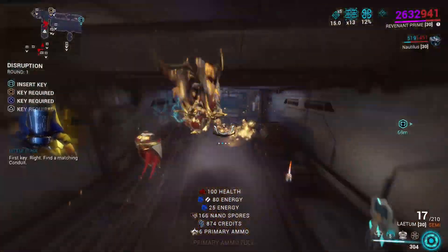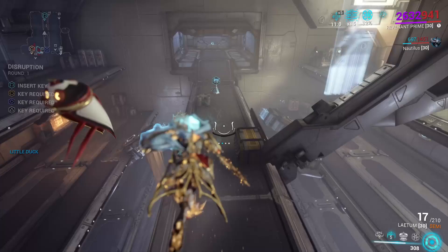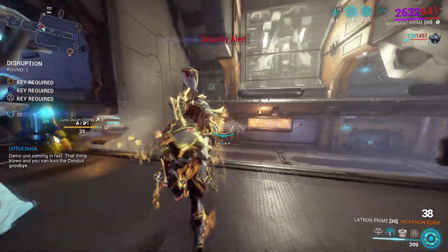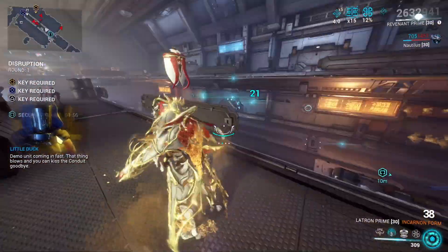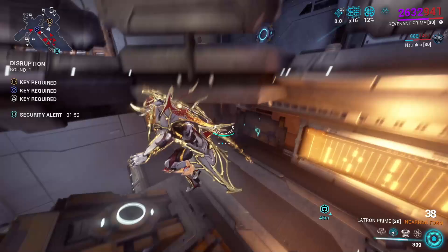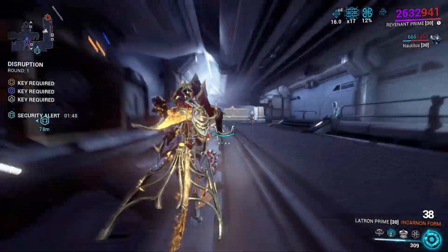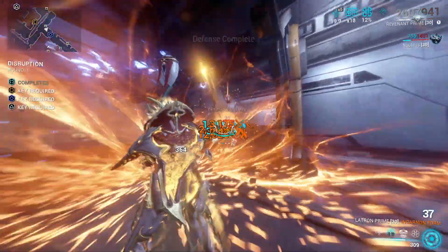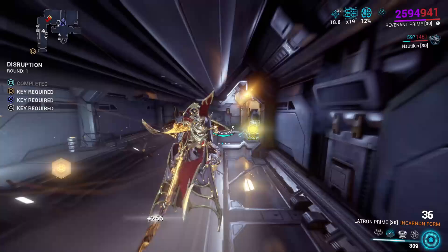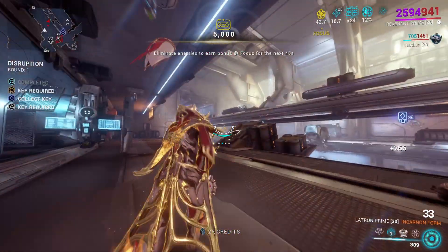If you don't know how to do disruption missions, just fight the enemies until you get these keys, put it in there, and then you gotta look for these annoying dudes that will have a lot more health. They will destroy the conduit and you won't get the rewards. So basically, you need to get as many of these conduits defended as possible — preferably all of them.